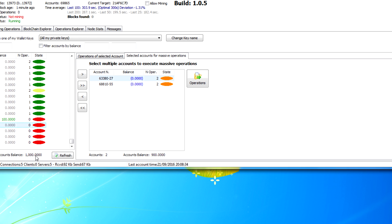Down here it shows your total account balance — this computer has 1,000 Pascal coins in my accounts. When looking at the full network, there are currently 69,865 accounts total, and the total balance of Pascal coins in existence is 1,397,300.